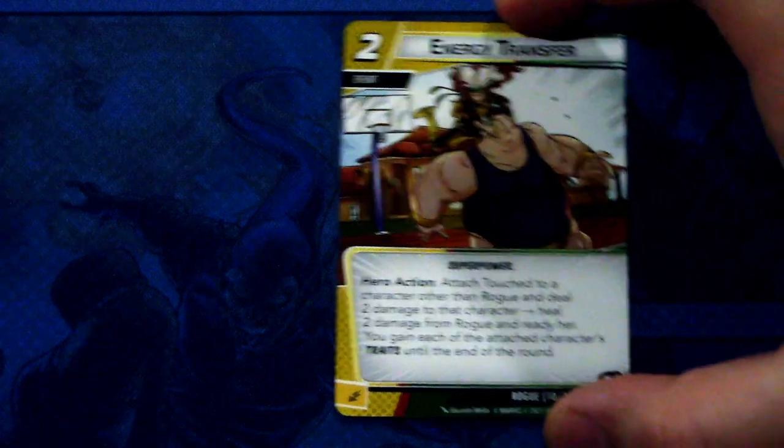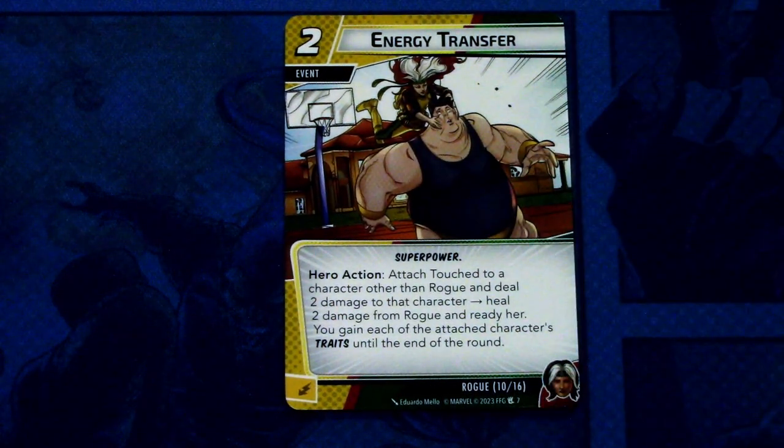Next we have Energy Transfer — an event with two copies. Energy Transfer is a two-cost event with the Superpower trait. Hero action — attach Touch to a character other than Rogue and deal two damage to that character. Heal two damage from Rogue and ready her. You gain each of the attached character's traits until the end of the round. So even though you might defeat an enemy, you still get the traits from that. This can be committed as an energy resource.